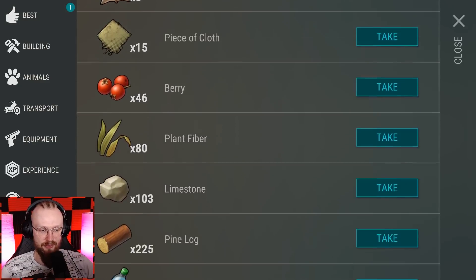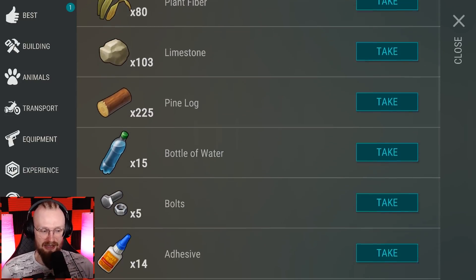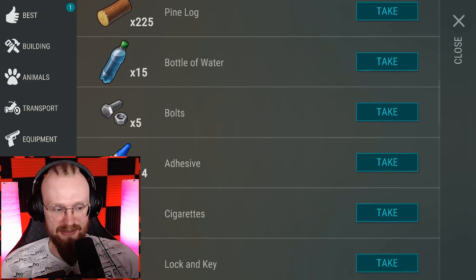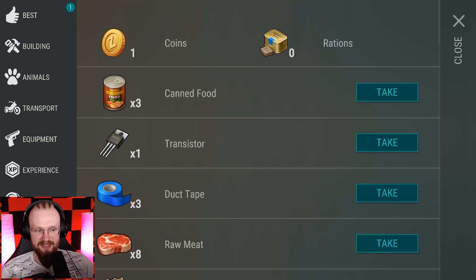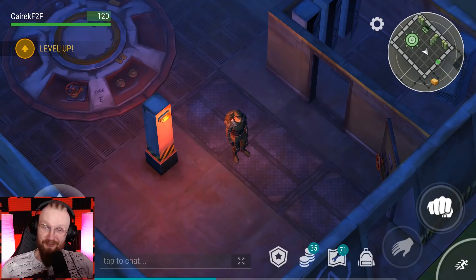I was able to get 46 berries, 103 limestones, and 225 pine logs. You might think that's not a lot, but basically for free from that Season Pass, I was able to get this many resources. In my opinion, that's pretty cool.